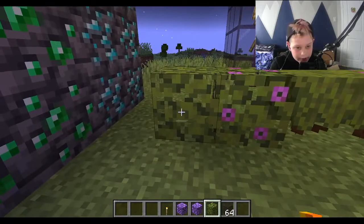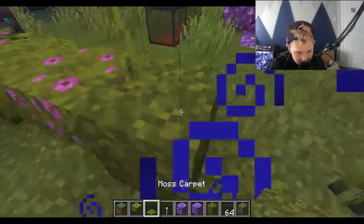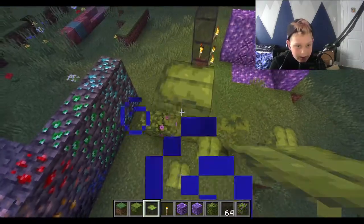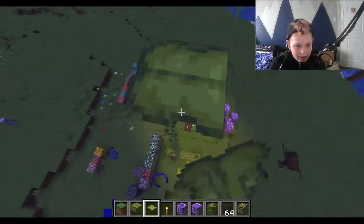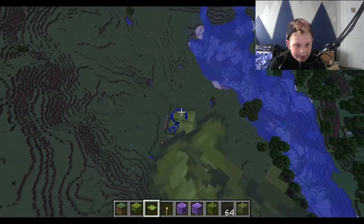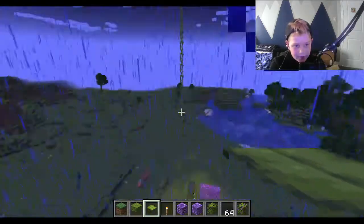These are the moss blocks. First you've got azalea leaves, flowering azalea leaves, azalea, flowering azalea, moss, moss carpet, small drip leaf, and big drip leaves. I love to build with the big ones because you can grow them. I wasn't sure how high they go — but they go really high, so I don't want to test that anymore because it'll just take forever.